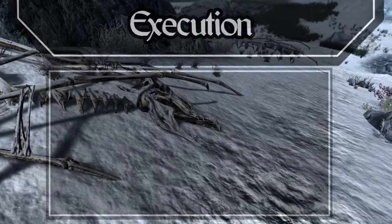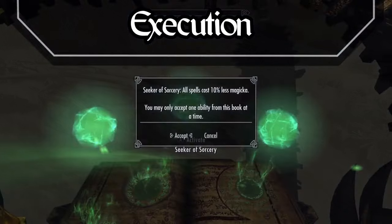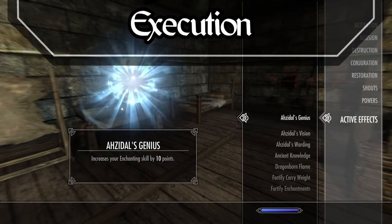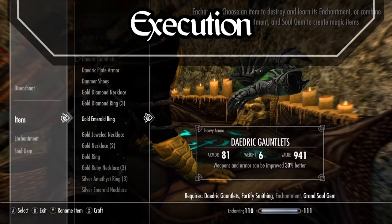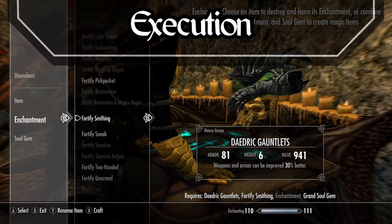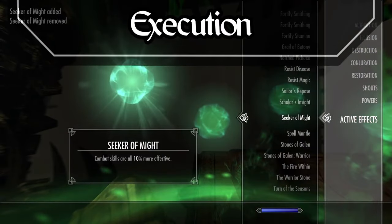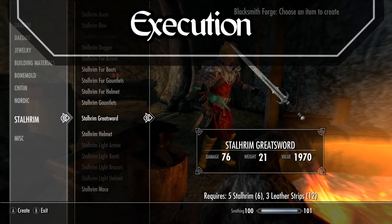Got all that? Good, then let's get started. First up we need to make our smithing armour, so get your random unenchanted gear ready. First things first, open up the black book and select Seeker of Sorcery — this will fortify your enchanting by 10%. Now equip Azidal's armour, which gives you the Azidal's Genius perk, giving you another 10 levels of enchanting. These perks combined should give each piece a 30% smithing boost. Equip the items you've just made as well as the notched pickaxe and read the black book once again, this time selecting Seeker of Might to boost your smithing by 10%. Now we can finally craft our weapon — you're going to need to craft a Staurim weapon; we'll come to why in a little bit.